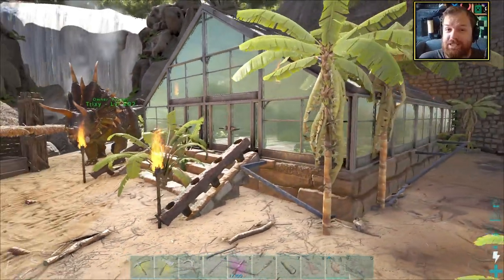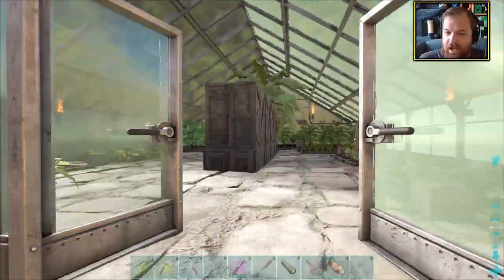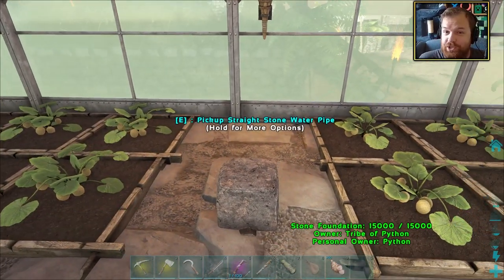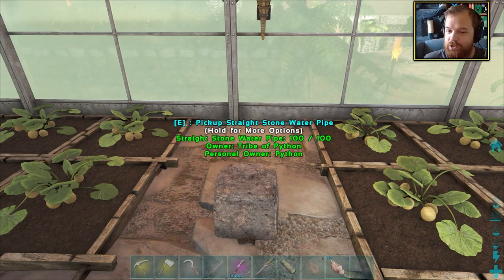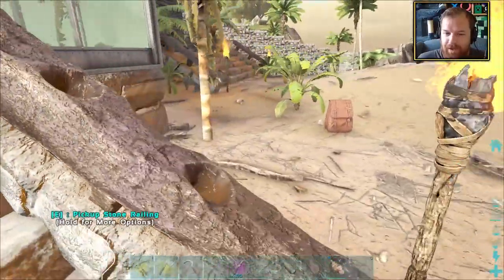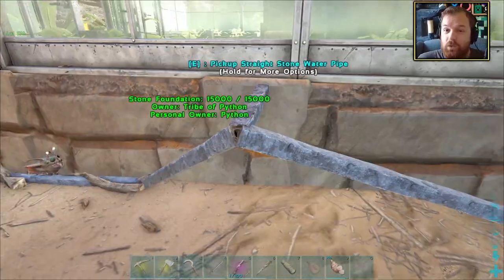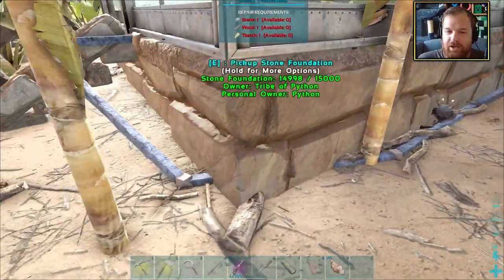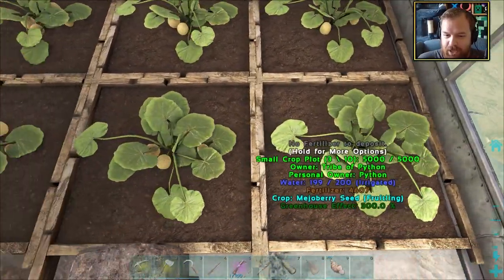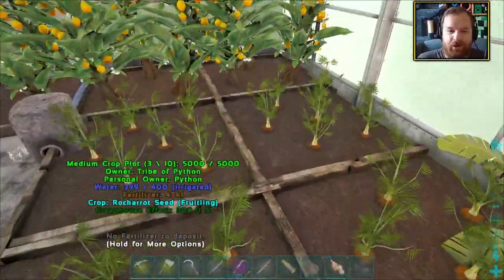I took on a whole bunch of your tips and suggestions regarding the greenhouse. It turned out the way I was doing the irrigation was incorrect. All you need to do is start off with a straight irrigation pipe, connect the tap to it, and then the straight irrigation pipe sort of no-clips through the wall, which allowed me to connect up the flexible irrigation pipe. We now have a fully irrigated greenhouse - no matter where these crop plots are, they are all irrigated.